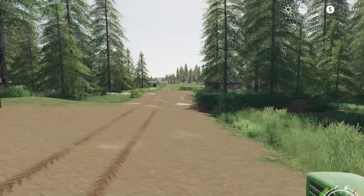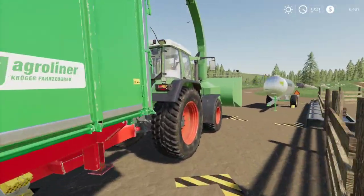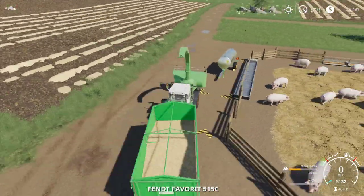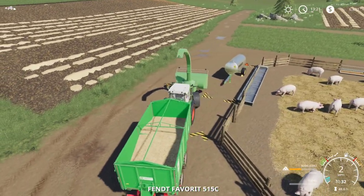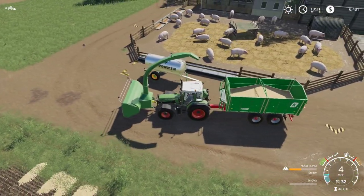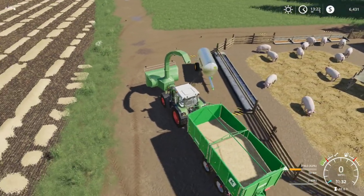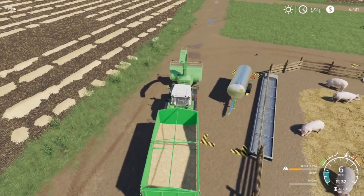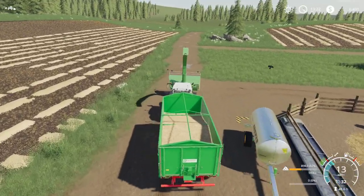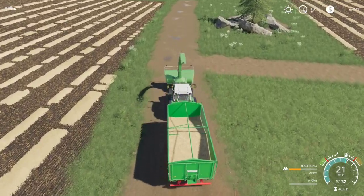We're going to keep working on collecting straw. We'll get this field cleared up so I can start working on getting this field prepared. Let's check the price for straw — straw is also terribly priced right now. We want to get around 70 or 80 bucks for straw if it gets up that high. We're probably going to pile this up somewhere and wait for a better price.